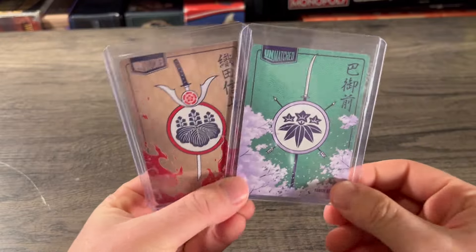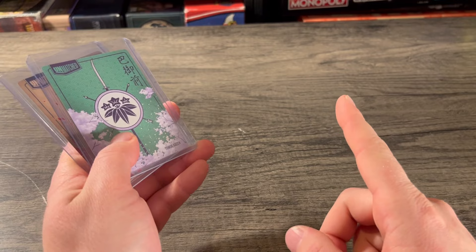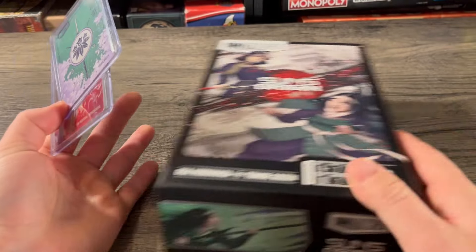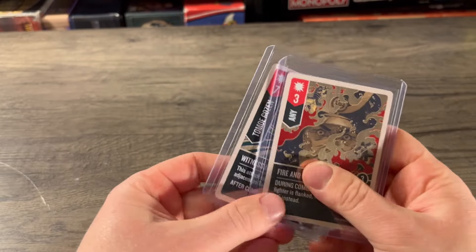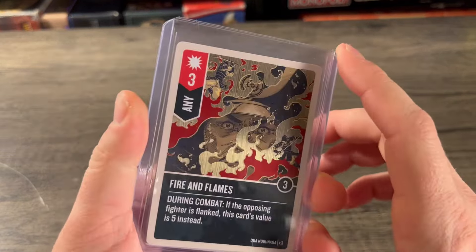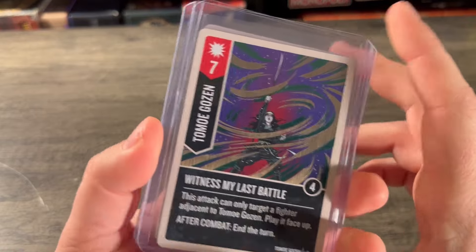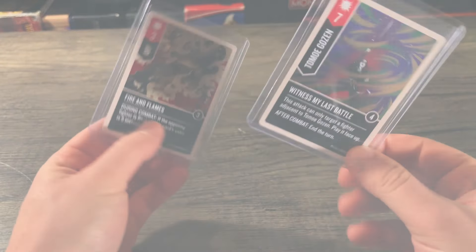Before I go, I want to show off the two foil cards for this set — one for Oda and one for Tomoe Gozen — and I'm going to be giving these away. There's a secret message hidden throughout this video. The first person to comment that secret message on my Instagram page — I'll be posting a picture of Sun's Origin — will get both foils. We have a foil of Fire the Flames where all the fire is nice and shiny, and a foil of Witness My Last Battle. Go hunt for that secret message!